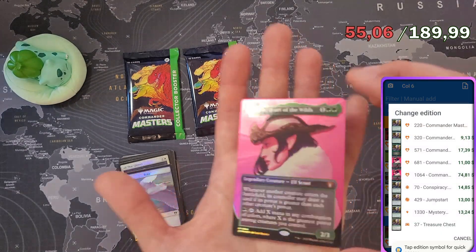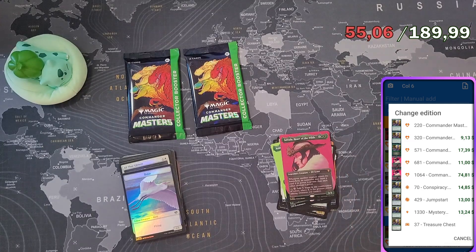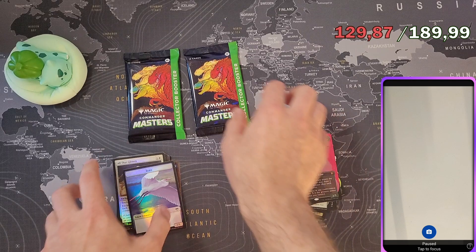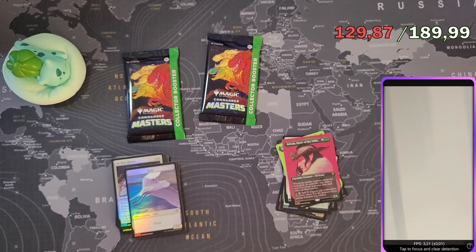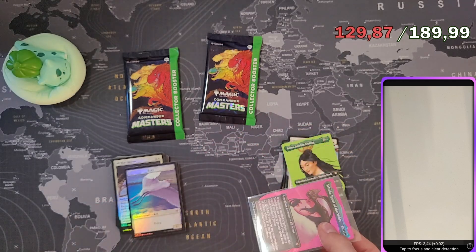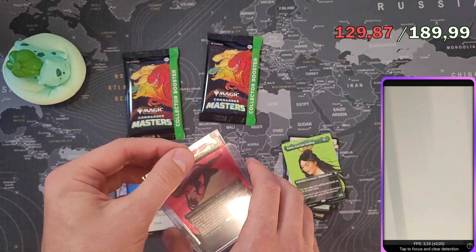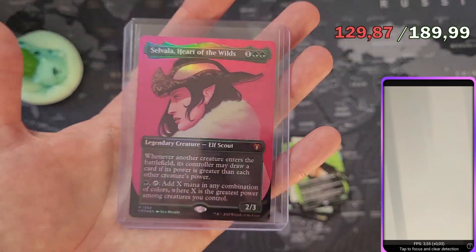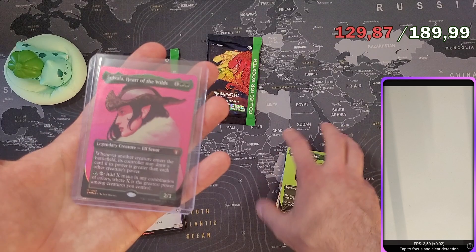It says $11 on here but let's look up the real number — it's actually $74 for that one. So the textured foils are not as crazy as I thought in the beginning, but $74 is still insane. I'm going to sleeve that up and put it in a top loader. The textured foils seem to not be that rare because the prices aren't that high — Ulumak was about $20 on its own and the textured foil version is only about $60 more.